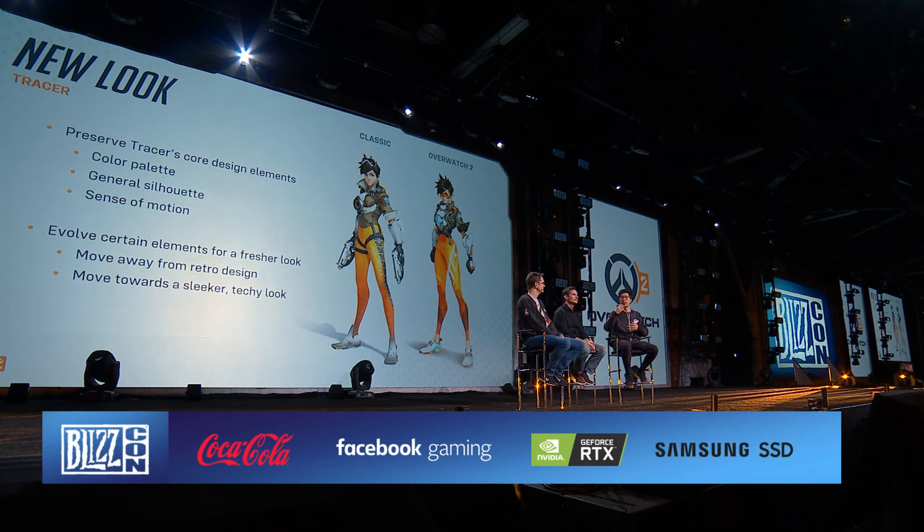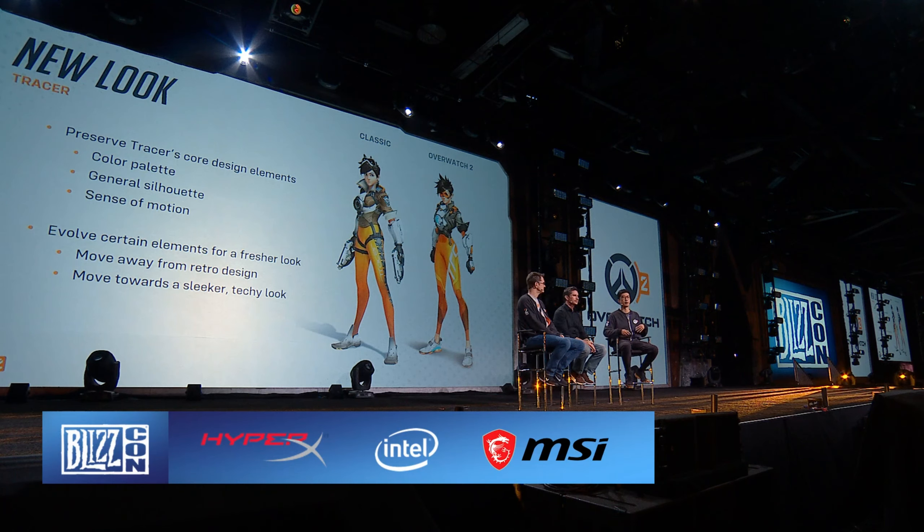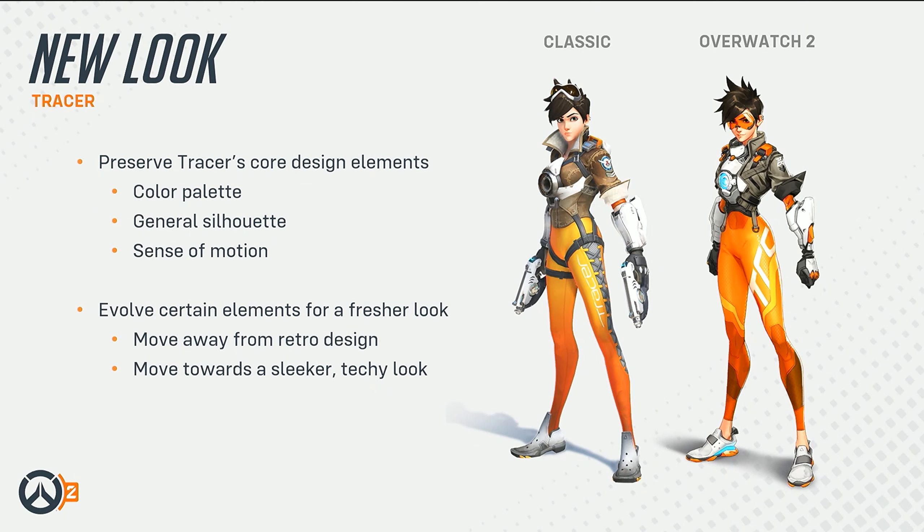For Tracer, we identified two iconic elements to preserve: first, her colors. Tracer's colors are very iconic — not only for her character but for Overwatch as a whole. The white armor and orange tights also happen to be the colors of Overwatch the game, so we wanted to preserve that. We also wanted to preserve her silhouette. Tracer is immediately recognizable with her spiky hair, her popped-up collar, her folded sleeves, her sleek tights, and running shoes. Silhouette is a really important thing for us.